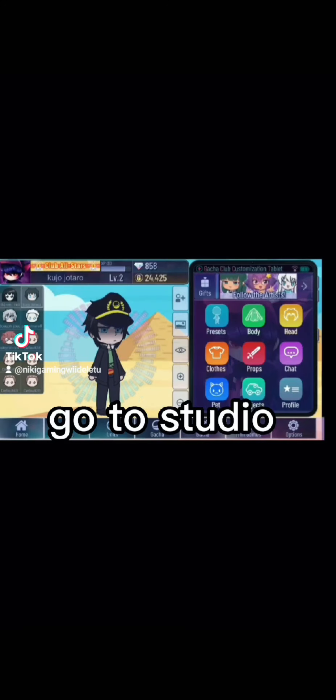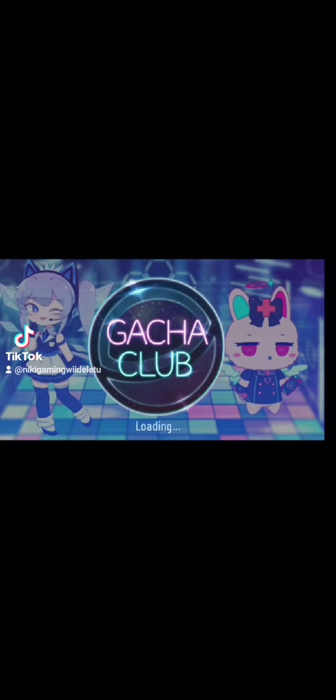Go to studio. Choose a background with one color that you like. Click view and screenshot.